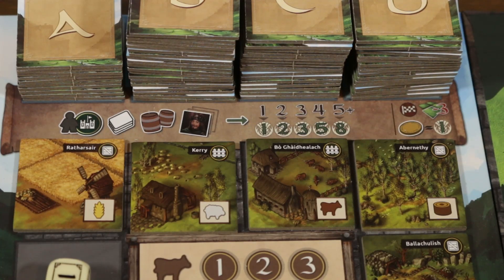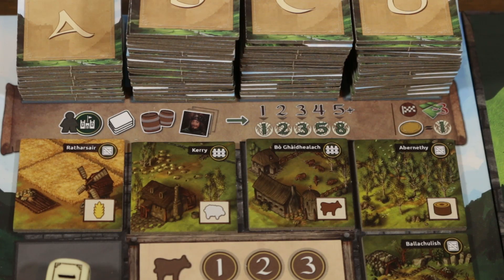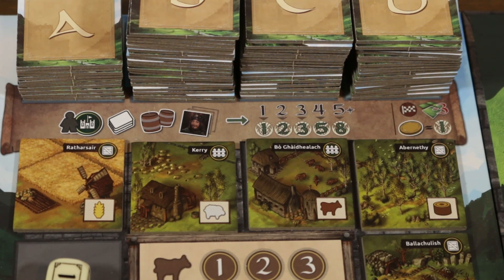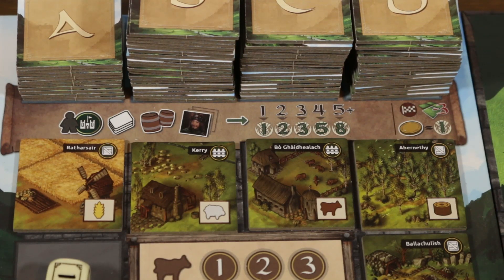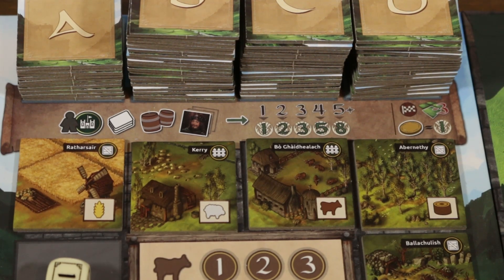At game end we have some additional scoring. Coins are worth victory points traded one-for-one. Some landmark cards also award victory points. Then we have one of the most interesting scoring mechanisms: like intermediate scoring, each player compares their home territory size, but this time the player with the most tiles is penalized — for every tile a player has more than the player with the smallest territory, they lose three victory points per excess tile. The winner is the player with the most victory points, with ties going to resources held.